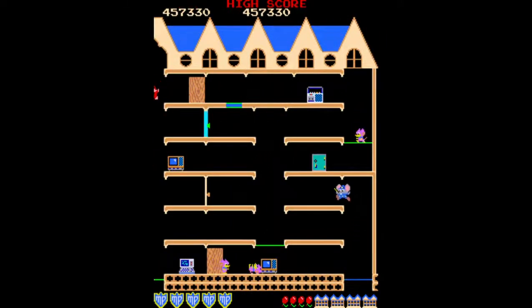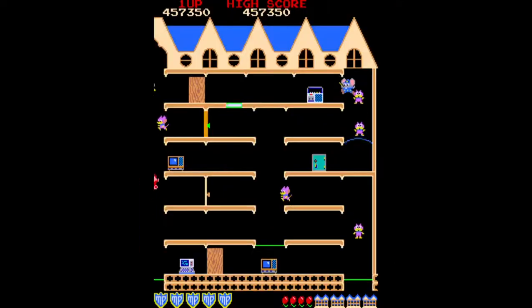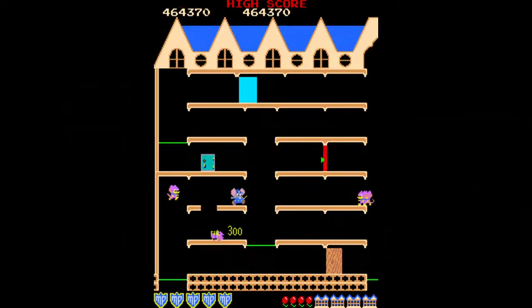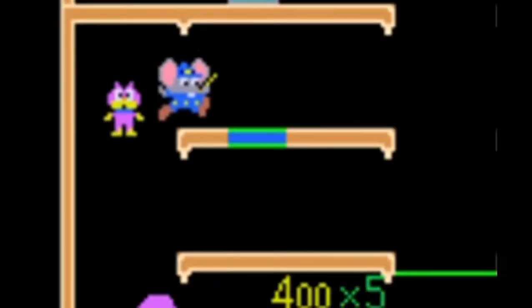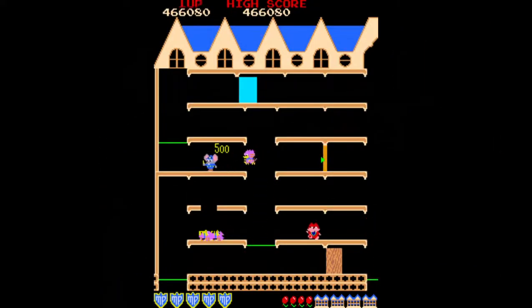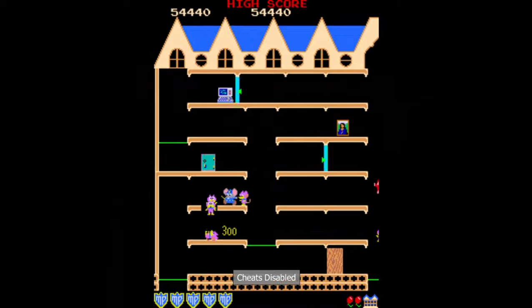After the third bonus round you will face another new mansion with another new feature. There will be two sections of floor that flash, just like the microwave doors. These are trap doors, and you can activate them by walking over them. Doing so will cause them to disappear, and any enemies that fall through will award you extra points. The gaps will fill in automatically after a few seconds. Falling through a trap door yourself will cause you to lose a life.